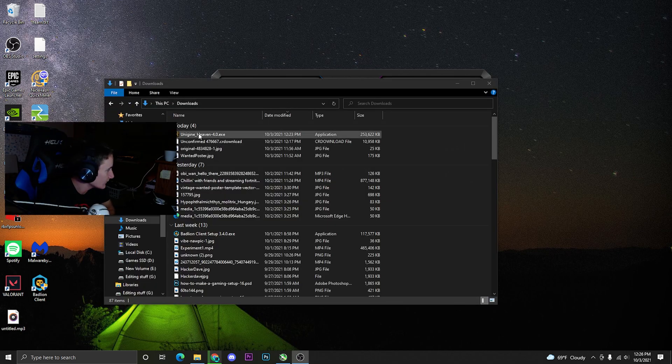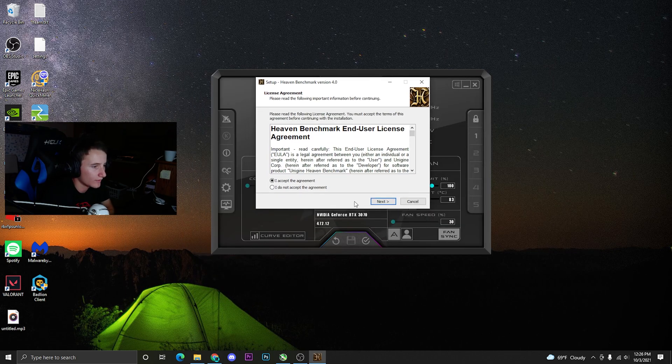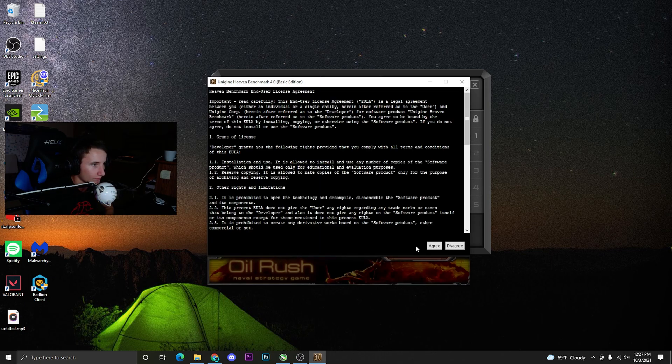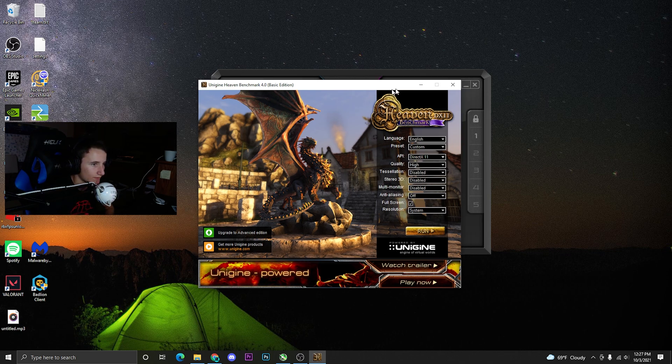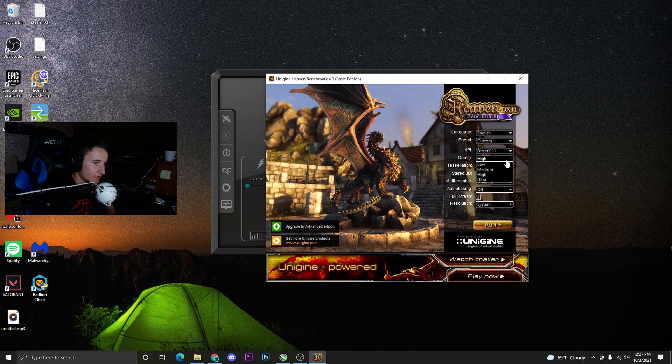Once you have everything downloaded, run both applications. I'm not going to go through the full MSI Afterburner setup. For Heaven Benchmark, accept the agreement, then make sure you're using DX11 — most games run DX11. Set the quality to high or ultra. Tessellation makes the game look better but lowers performance. Set anti-aliasing to x8, and make sure it's not full screen so you can tab back and forth freely, then run it.